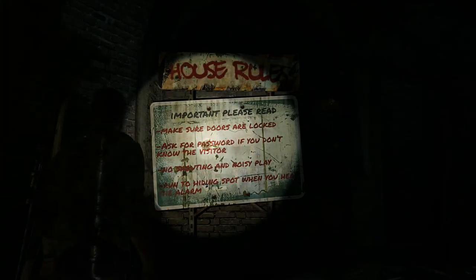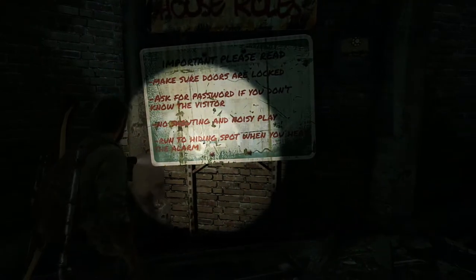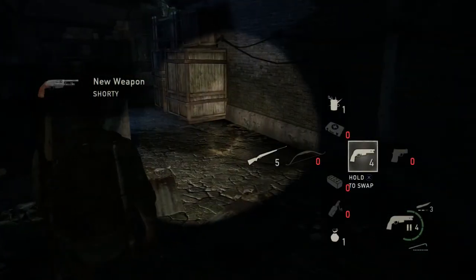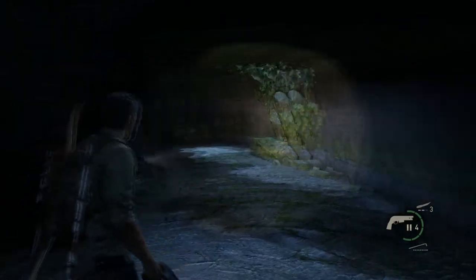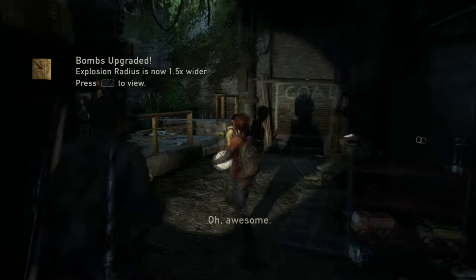Let's read the rules before we rudely enter this person's house. 'Make sure doors are locked. Ask for a password if you don't know the visitor. No shouting and noisy play. Run to a hiding spot when you hear the alarm.' So are these people still here? Joel says probably not. Oh yes! A new gun. Amazing. A little pistol shotgun. Let's have that and this. They went on without me. Where'd they go? This way? Or this way? Oh, this way. And a training manual. I like them.